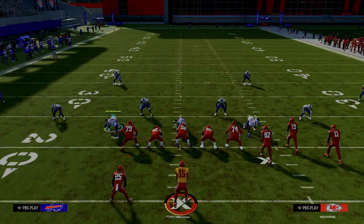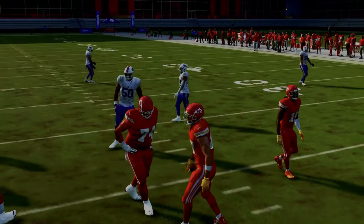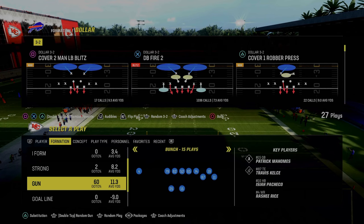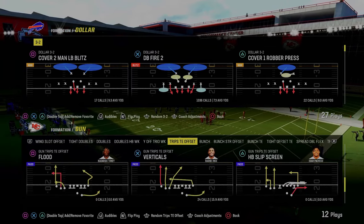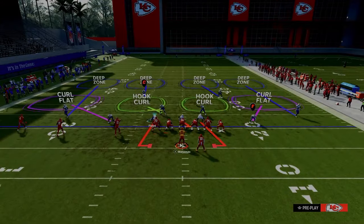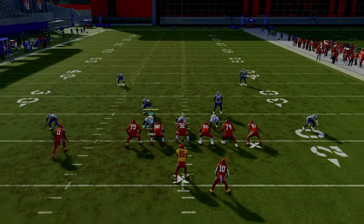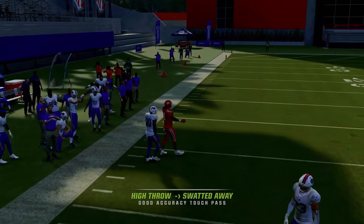Now we're going to take that same principle and apply it to trips tight end. Bunch is kind of a combination of spreading compression on one side of the field, while trips is more of a spread formation in the way it practically functions. So out of trips tight end, with baseline alignment and flow coverage, this guy is already running to the deep outside sideline. You might think they could just snap and throw it over the fender, but as you can see, he's able to recover to that route.